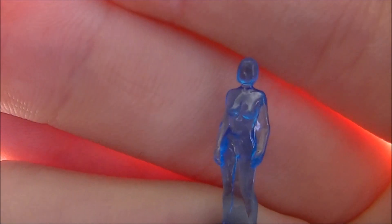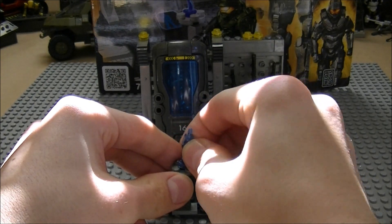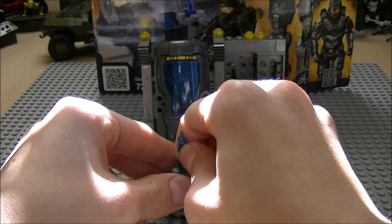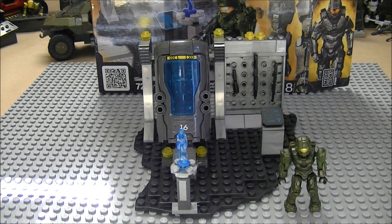Then there's Cortana — not really much detailing, it's just kind of a mold. For those of you who wonder if it lights up like the Forward Unto Dawn set — no, it doesn't. The Forward Unto Dawn set is the only one where it actually lights up. I'm still in the process of trying to get that set. It's $250, which is quite a lot of money, but maybe I'll do a fundraising thing — give me suggestions.